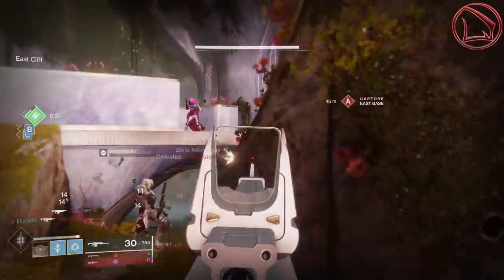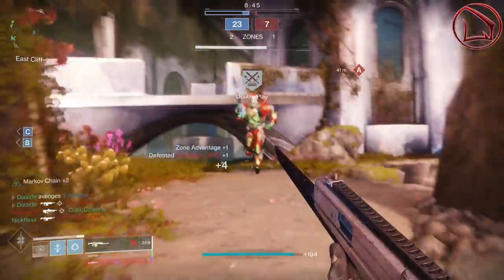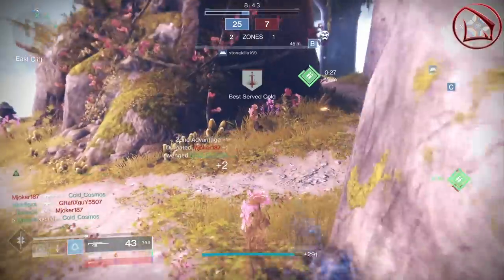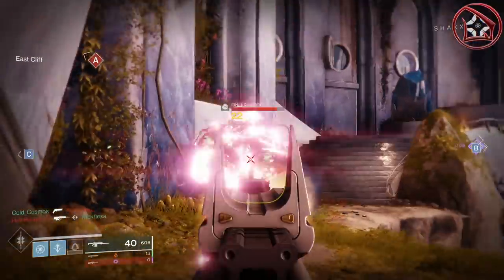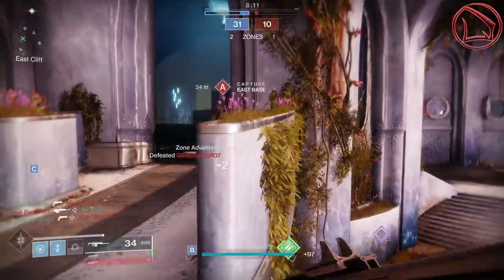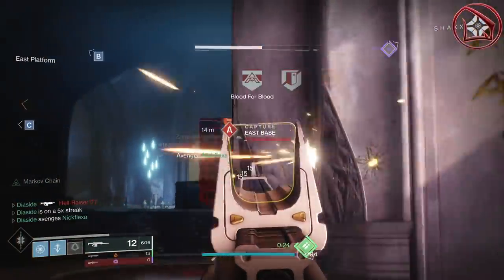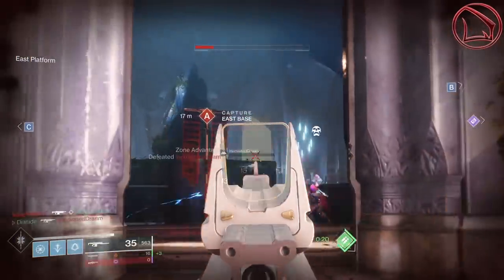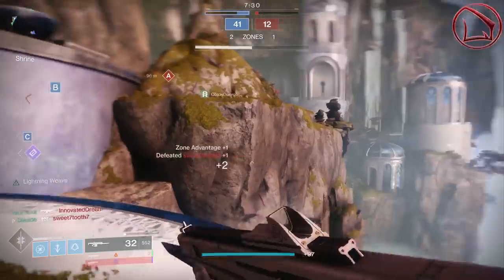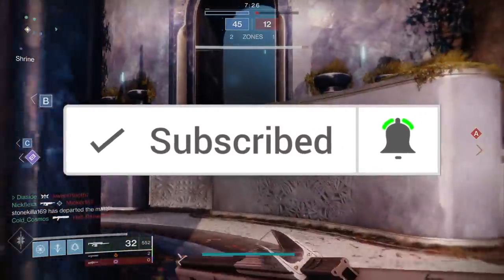The way in which this is going to be done is not just with the exotic itself, but rather with some other exotic weapons — aka the Monte Carlo — some legendary weapons, the Way of the Current Arcstrider subclass, some mods that you can put on your armor, as well as some perks that are going to have a marvelous symbiotic relationship. To find out how all these things work, just sit back, relax, eviscerate that notification button, and let's jump right into the video.